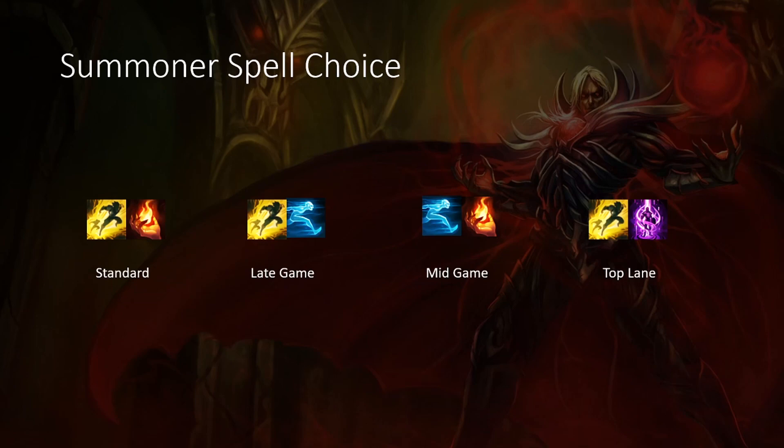Next is the mid game choice — this is my personal favorite. You have a little bit of kill pressure and a little bit of late game security with Ghost Ignite. The key thing about playing with Ghost Ignite is whenever Ghost is on cooldown, you really do have to adapt your playstyle because it is so crucial to actually have Ghost to go in in mid lane skirmishes.